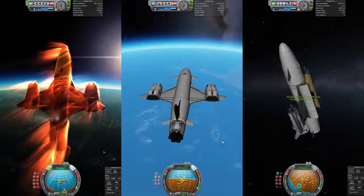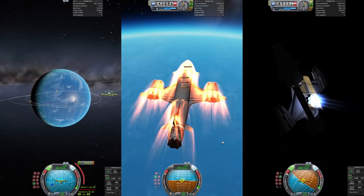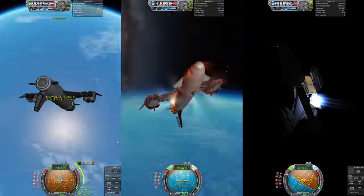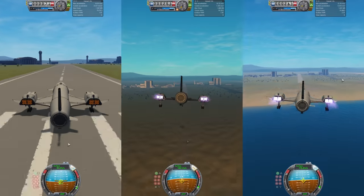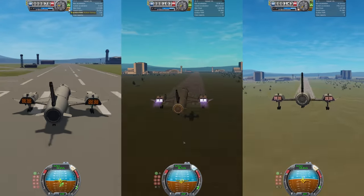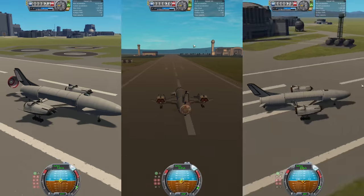I tried different return profiles for each mission, but the overall rule of thumb is not to expose too much of the fairing during re-entry from high orbits. If you have too much fairing surface acting as a heat shield you can overheat very fast. So prograde SAS and multiple aerobraking rounds are your best friends.